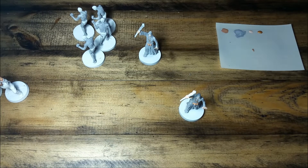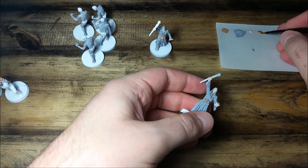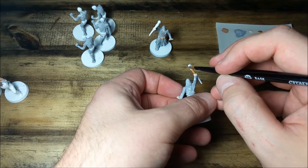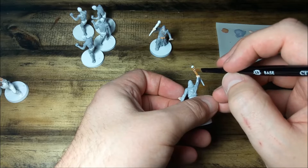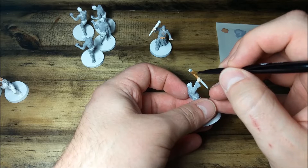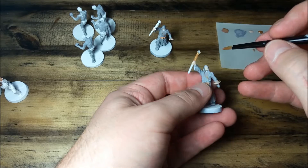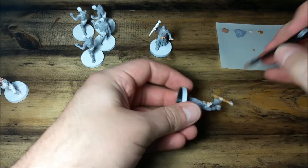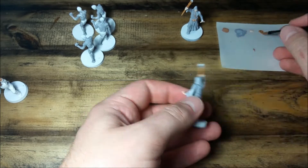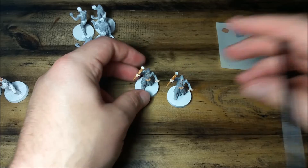I'm going to rinse that brush off because I don't want to use that for the scepter. I think I'll actually go back to that medium base brush for the scepters. There are these kind of orbs on the end of these scepters — I'm actually going to leave those alone for now. If you get some gold on them, don't worry about it, you'll be fine. I'm actually going to go over those with some red that we'll use in a little bit. All right, so we've got some fancy scepters there with that nice gold color.